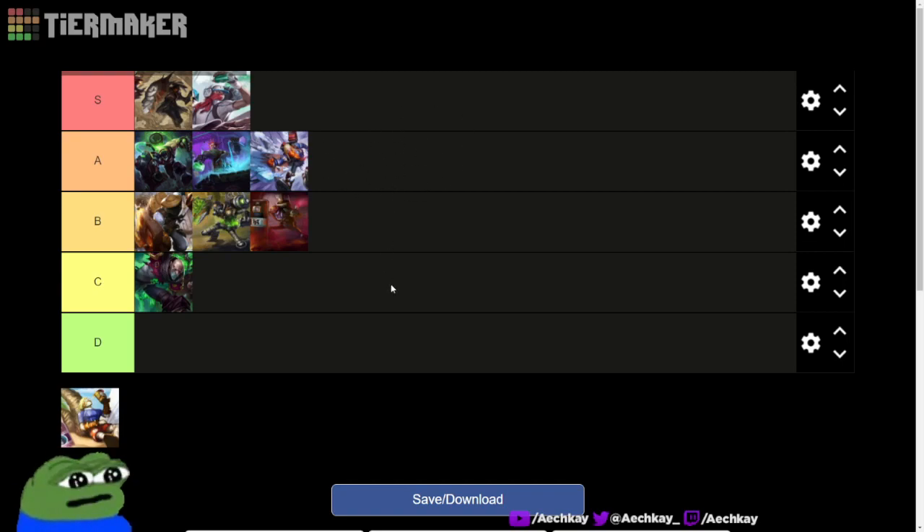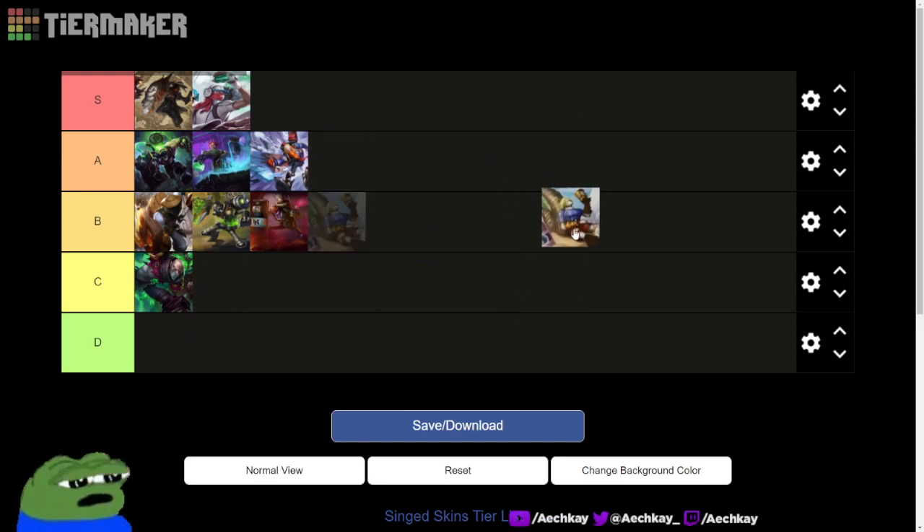Resistance Singed isn't in this outdated tier list image, but I'd put it at A. I really like it because it has chromas which adds value, and it looks really cool. I wish his shield wasn't so bulky looking — it looks chunky and strange to me — but I'd give it an A or B. Surfer Singed is a classic — a little old but the design is unique and tasteful, so it gets an S.